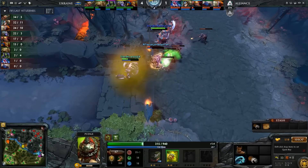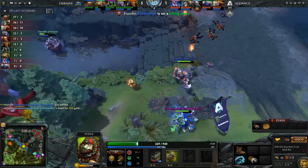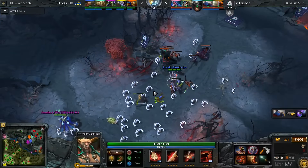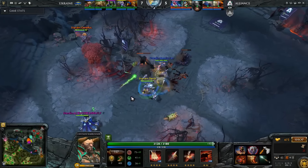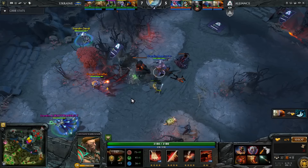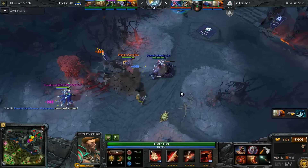Legion Commander is once again stunned up and will end up falling again to the combination of Centaur and Rubik. He's going to fall, and that is the last outer tower on the side of Alliance. That's also hard on Resolution, and this is the timing that you could start pushing. 21 minutes! He's a safe lane carrier, right? Yeah, but still hard. It's still a lot.